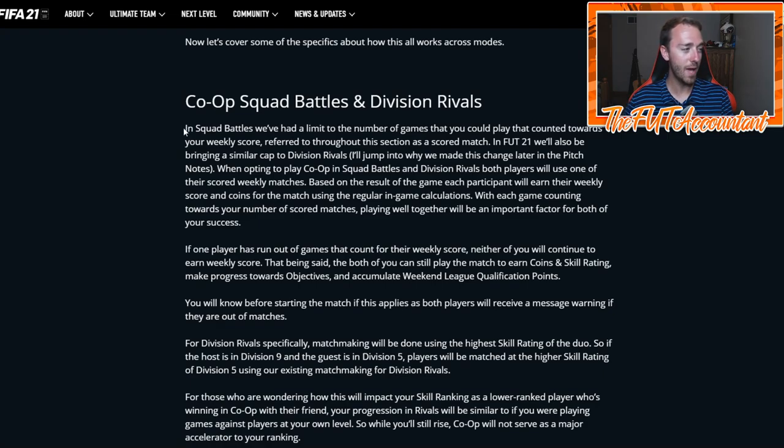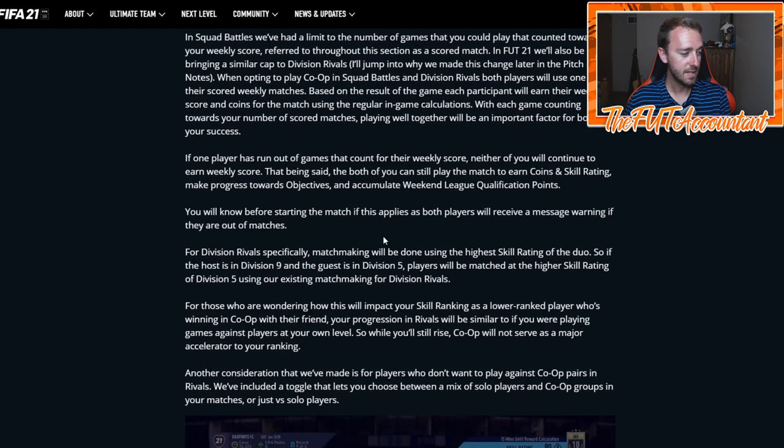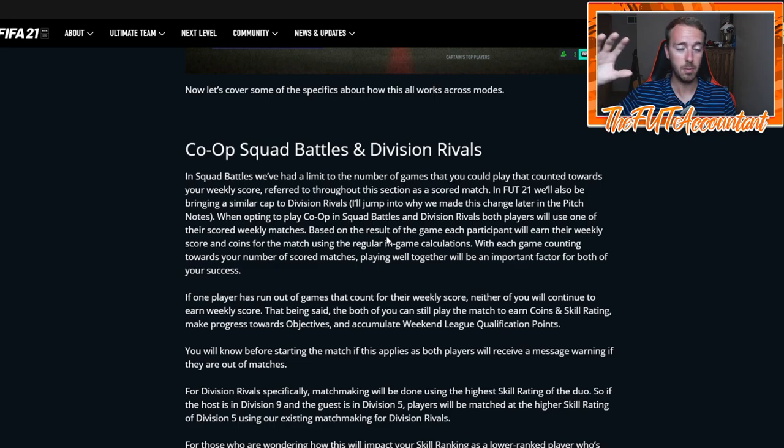The co-op is through some of the friendly games, then squad battles and division rivals. In squad battles especially, if you're somebody who is not that good of a player, you can co-op with somebody who is very good — maybe an elite level player — and get better rewards. Each participant will earn their weekly score and coins for the match using the regular in-game calculations for squad battles and division rivals.